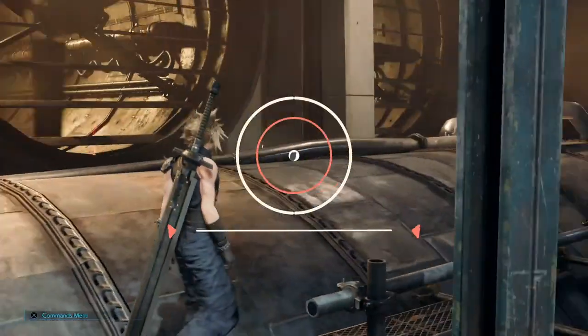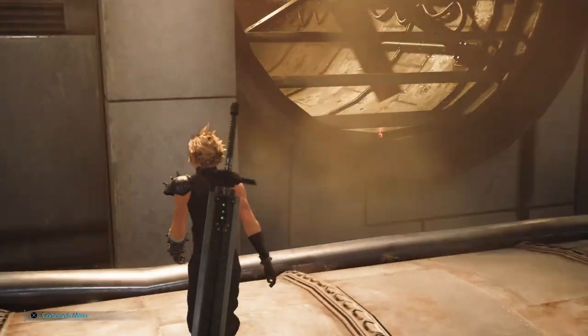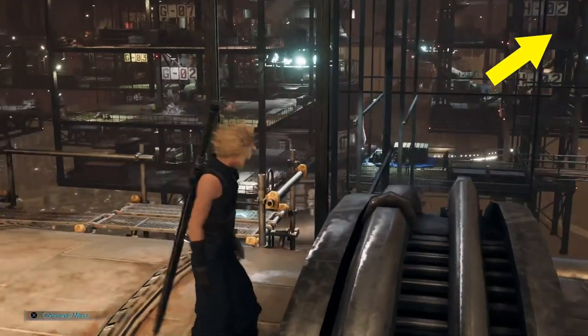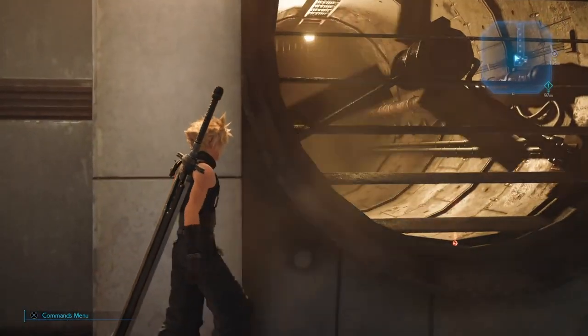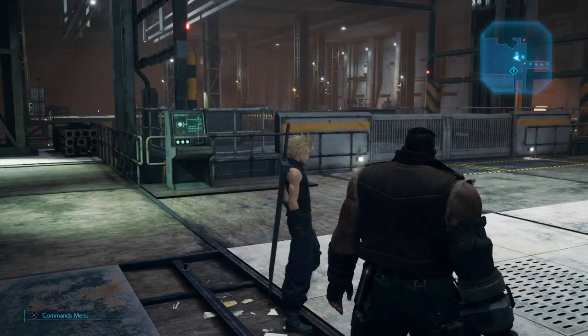Hey everyone, this is Angel from Apex Gaming with a brand new video for Final Fantasy VII Remake. In case this is useful, don't forget to leave a like or check the playlist in the top right corner for more videos of the game. In this video I am going to show you how you can reach the red shiny materia behind the fan by the time you get to chapter 6 in Final Fantasy VII Remake.